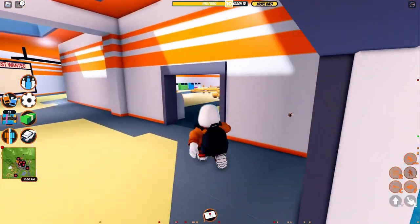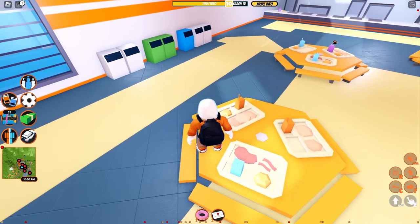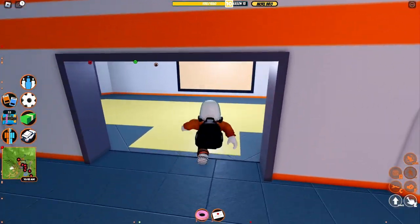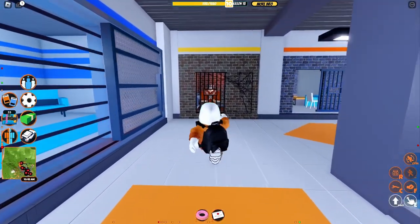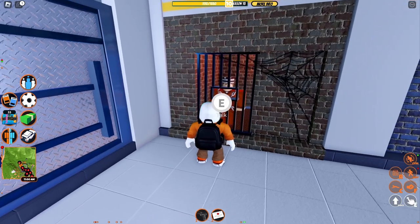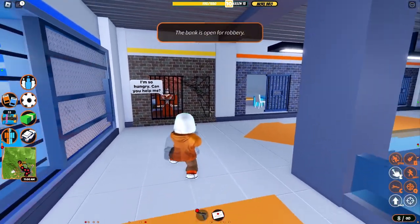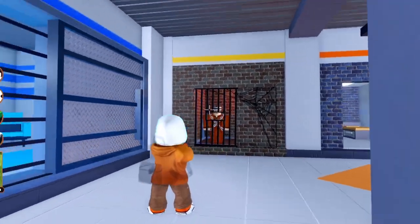As soon as you go into the main building there's a cafeteria, and you'll notice there are new donuts. Pick up one, take a right turn, go straight, take a left, and there's this new prisoner. You can talk to him and he'll take the donut and give you something. Just like that he gave me a pistol — I can now fight cops inside the prison.